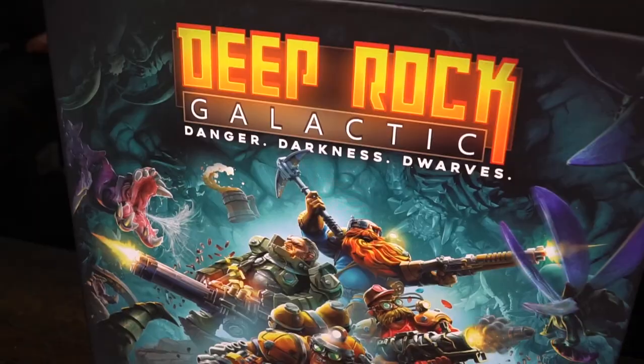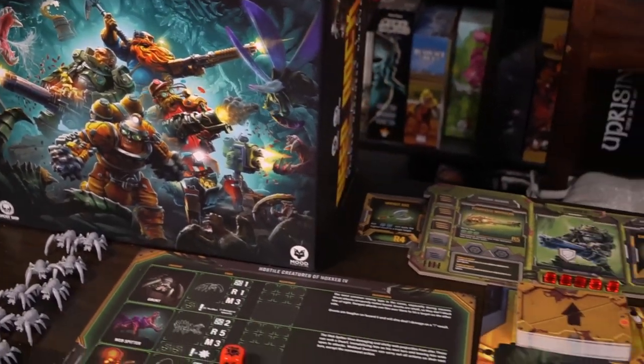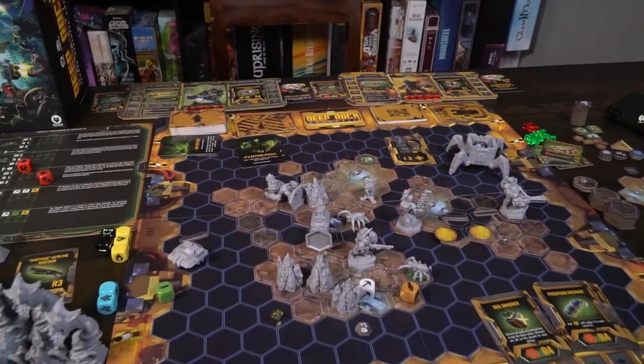This game is based on the very popular computer game called Deep Rock Galactic. You can play on Xbox, Xbox via PC, or Steam. I've been playing this game for quite some time now and I love it. I randomly decided to go online and see what other things they might have, and I found Deep Rock Galactic: Danger, Darkness, and Dwarves — a board game version of one of my favorite video games.